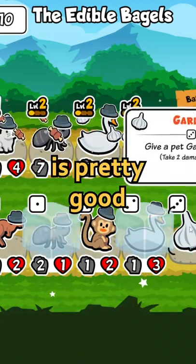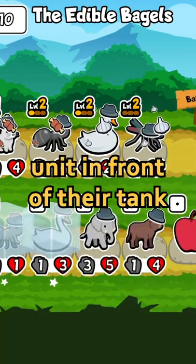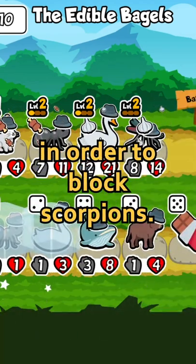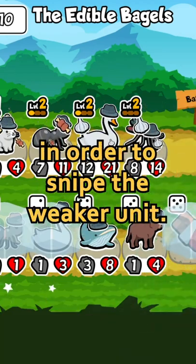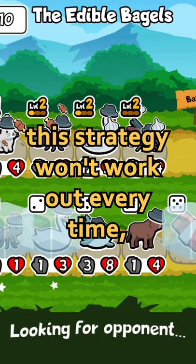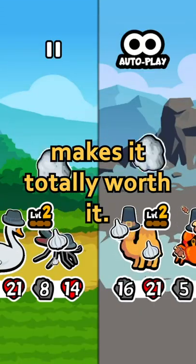The last build I'm going to show you is pretty good if you get an early scorpion. Just before melon armor becomes more common in the game, many people put a weak unit in front of their tank in order to block scorpions. One of the coolest things you can do is put a dolphin on your team in order to snipe the weaker unit. Obviously this strategy won't work out every time or even very often at all, but the prediction snipe makes it totally worth it.